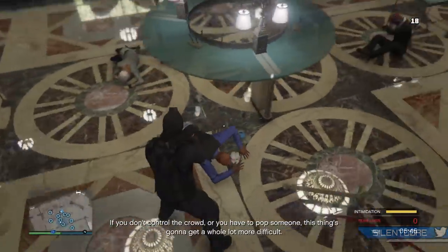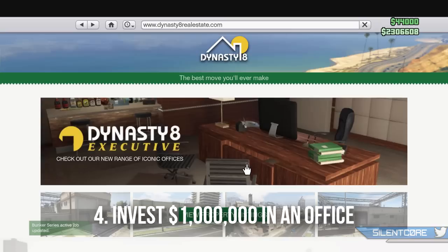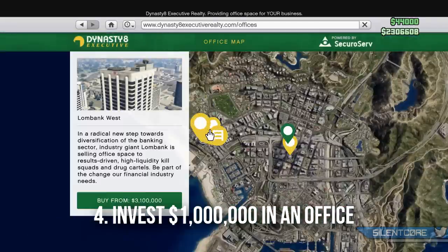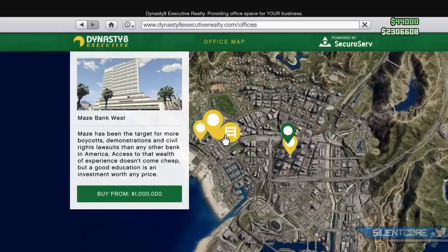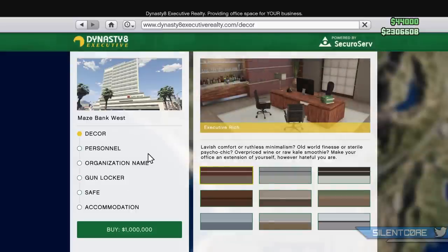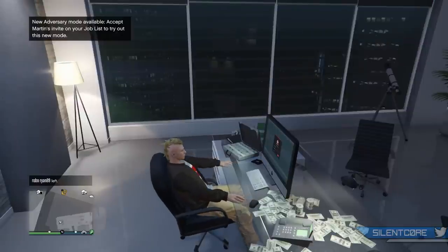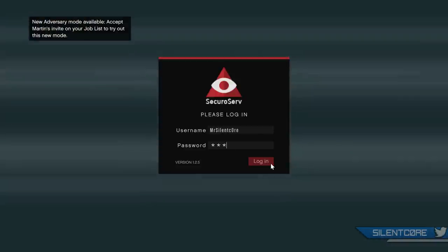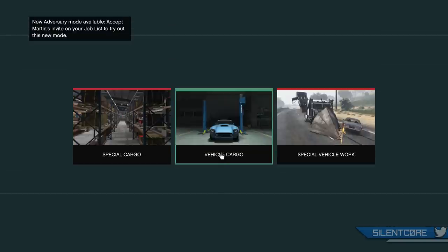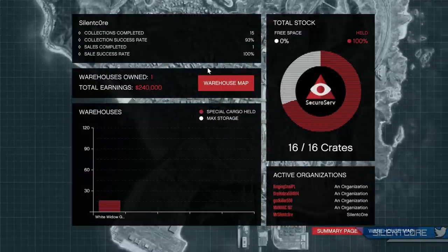I could easily end the video here and say just do heists to reach a million dollars, but for this video I'm going to show you a few more methods. Step number four: if you don't already own an office, it opens up a lot of new content. In my opinion, the best office is the Maze Bank West office — it costs a million dollars, but you gotta spend money to make money. From there you can invest in vehicle cargo or special cargo work. I recommend starting with special cargo because efficiency-wise it's one of the most profitable businesses in the game.